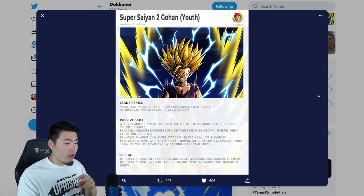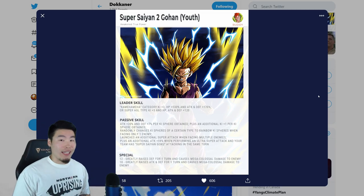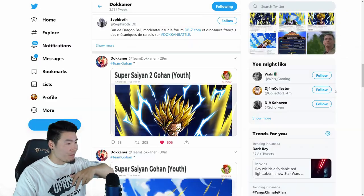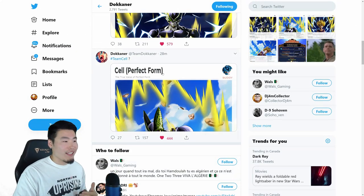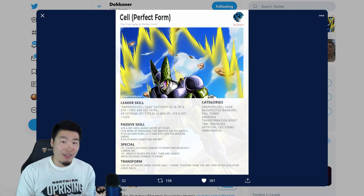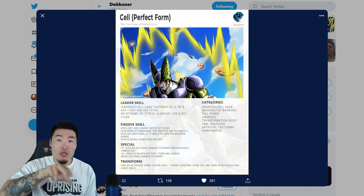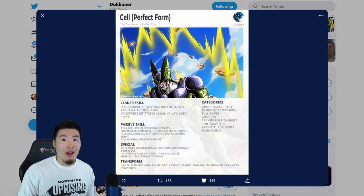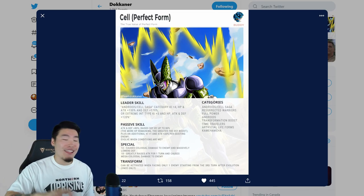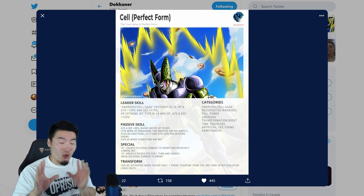So that's Gohan. Now let's move on to Cell. The general early consensus is that people are more hyped about Cell and think Cell is better — I'll let you guys judge that for yourself. Hashtag Team Gohan or hashtag Team Cell is trending on Twitter right now, or at least a lot of people in the Dokkan community are trying to trend it.